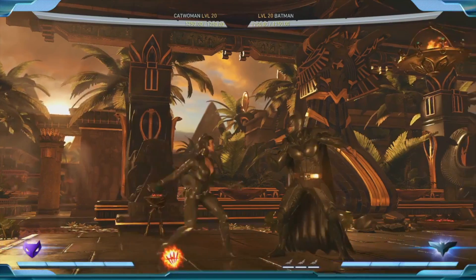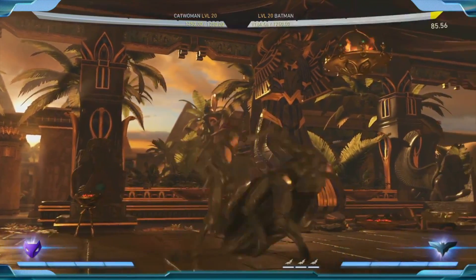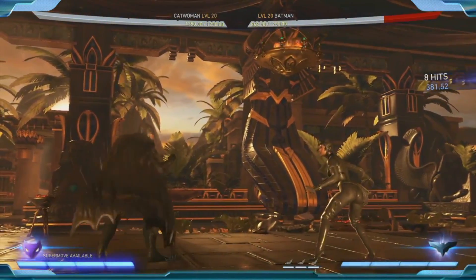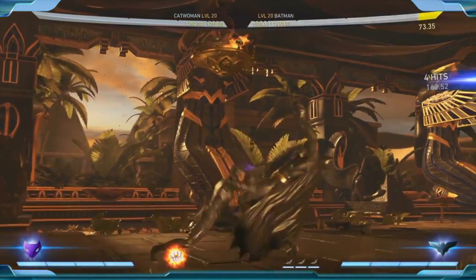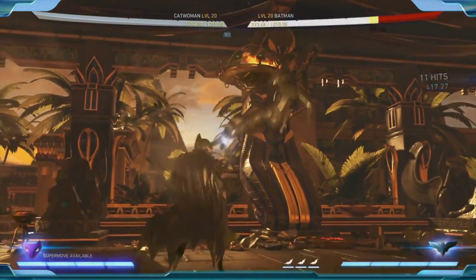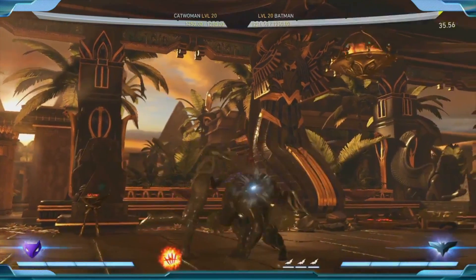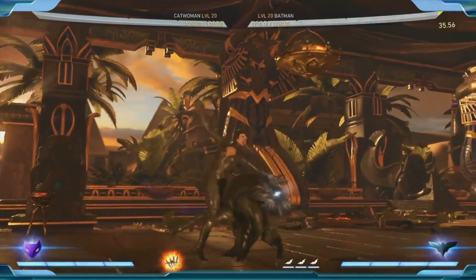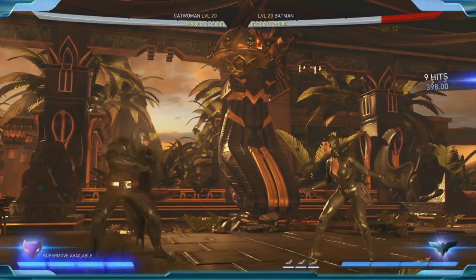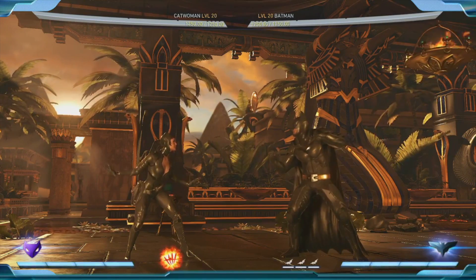There's even more to her character power — she has the ability to meter burn it now and get even more hits and more combos. This is a great combo ender for a big chunk of damage. Or if you're new to the game, you can just do forward one into it and get very respectable damage. I bet there's a way I could drop that — I would find a way.